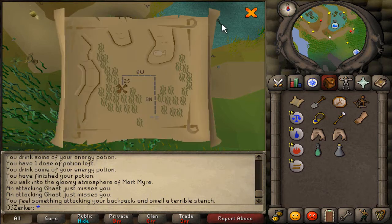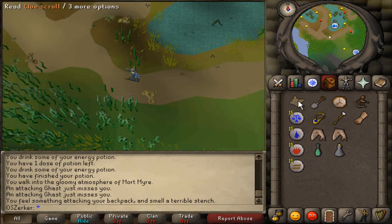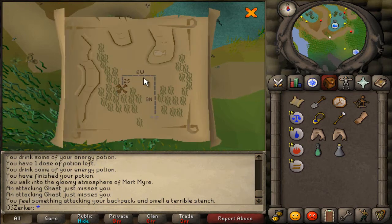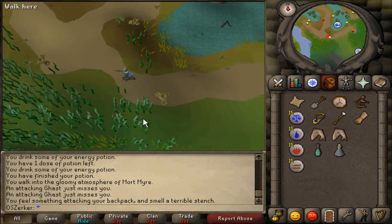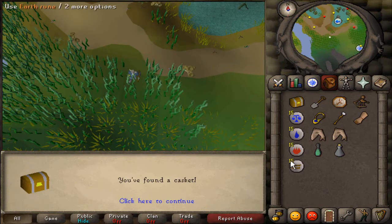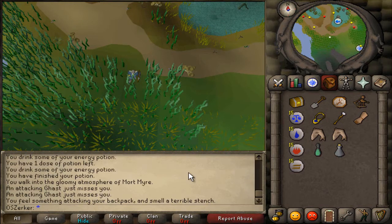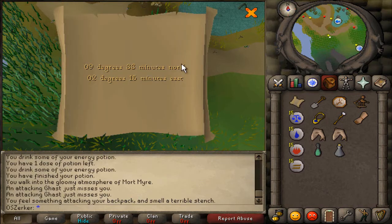Let me recheck this — and then 2 south, which looks like we've got to go into an opening. This looks like an opening. Let's try this. Okay, we got it — I guess we were a little bit off. Anyways, we found it. So what's inside the casket? Another clue scroll, and it's a coordinate clue. So I'm going to check where that is and I'll meet you guys there.